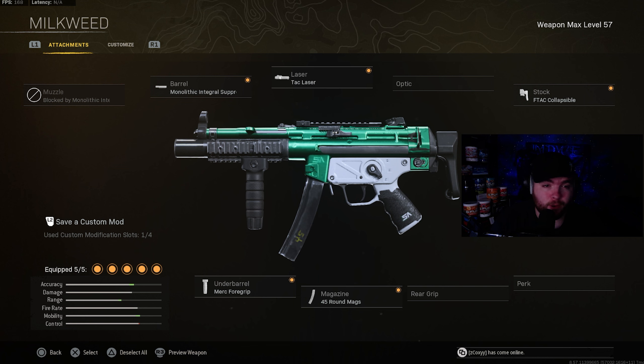So we have the Modern Warfare MP5 right here. The first attachment is going to be the barrel — the monolithic integral suppressor. The laser is going to be the tac laser. The stock is going to be the F-tac collapsible. The magazine will be the 45 round mags. And the underbarrel will be the Merc foregrip.